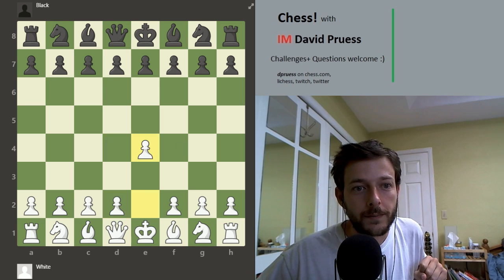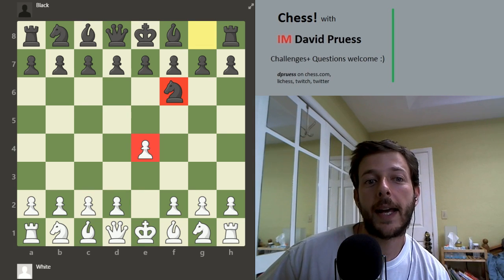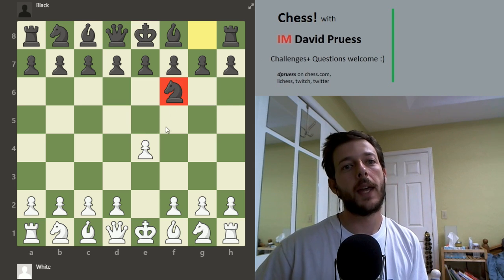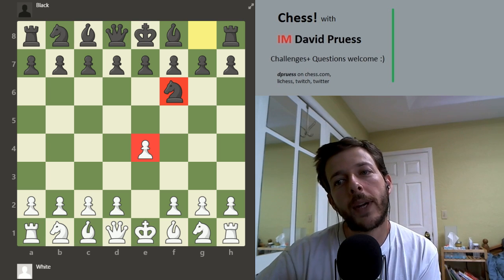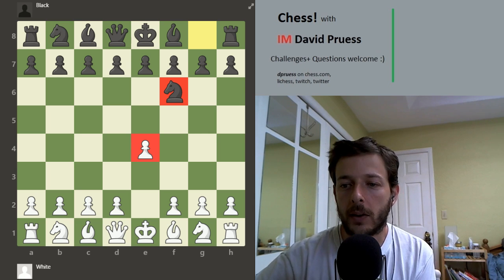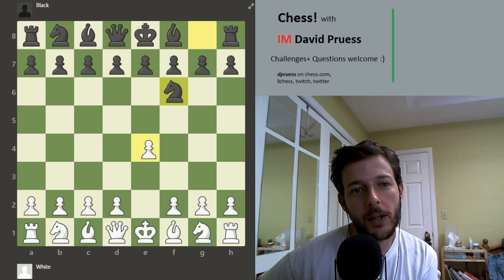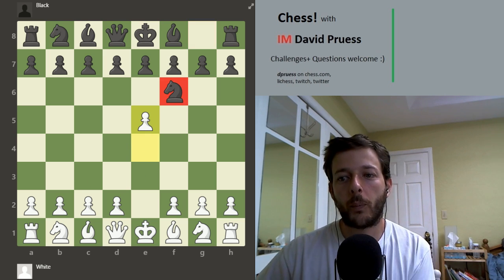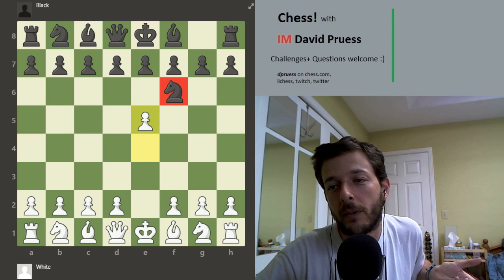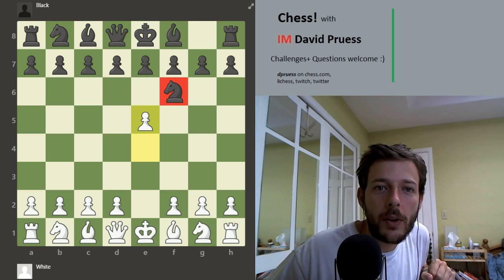Knight f6 is in theory a very useful square — attacking e4, controlling d5, which White's move e4 was played to control, and attacking this weak pawn on e4. So the knight is very useful here. However, the reason some people don't like the Alekhine's Defense is not because White can defend the e-pawn with d3 or Nc3 — it's because of e5. The knight on f6 is an example of a piece that's not on a secure square; it can be chased away at any point.